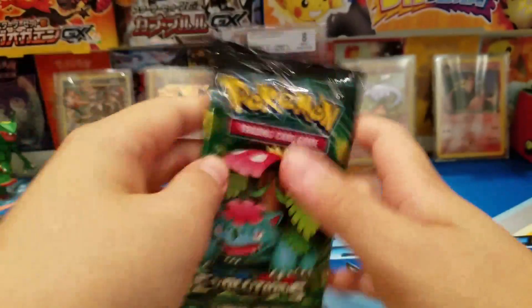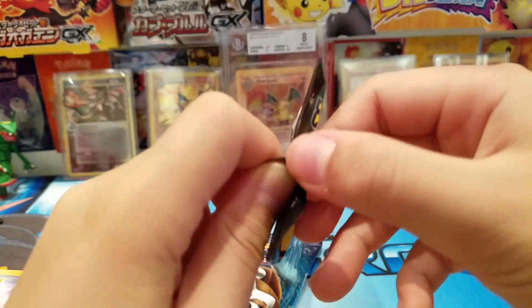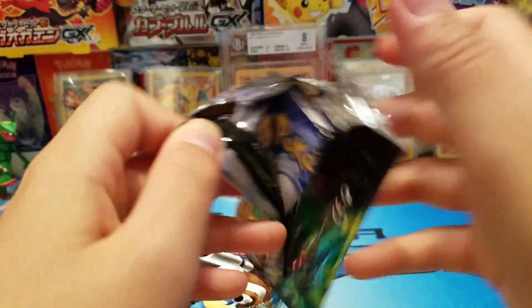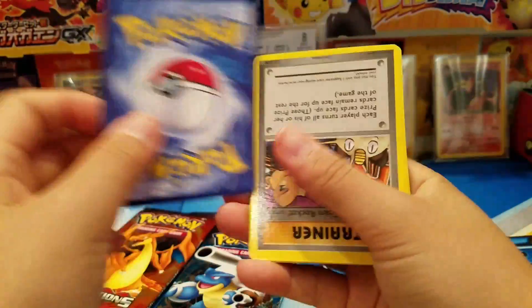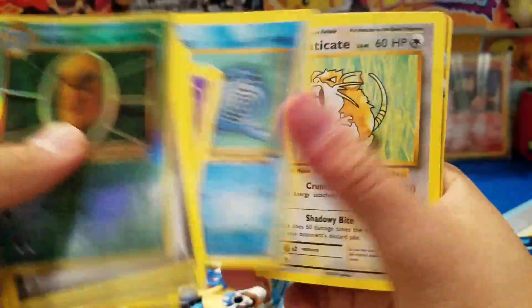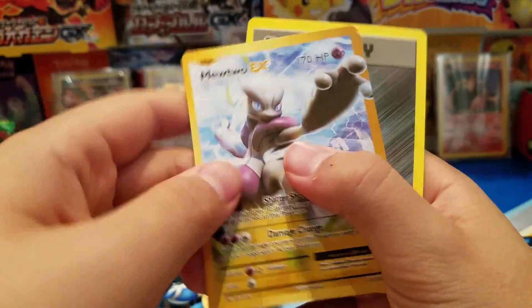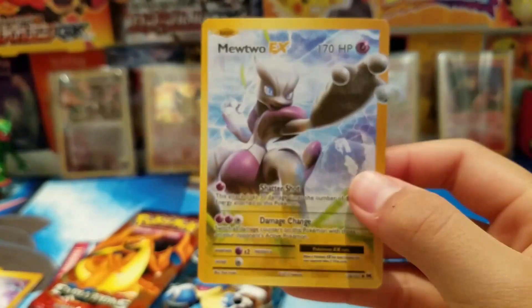You know, I do know these are fake cards, so don't get too mad. Don't go to the comments saying 'you're stupid, why are you opening fake cards, you got scammed.' Of course I didn't get scammed — I bought these myself. We also got a Poliwag, Rattata, Caterpie, and a Mewtwo EX full-art — that actually looks really cool.